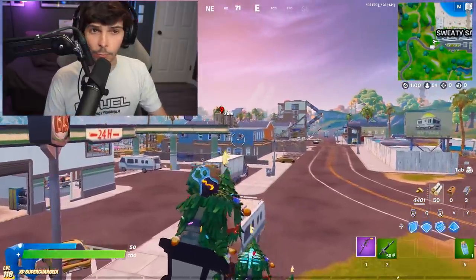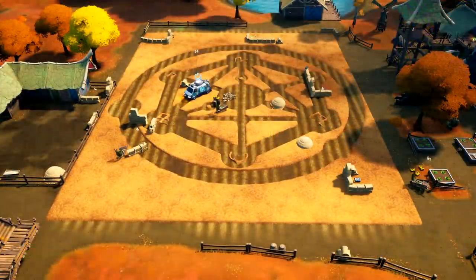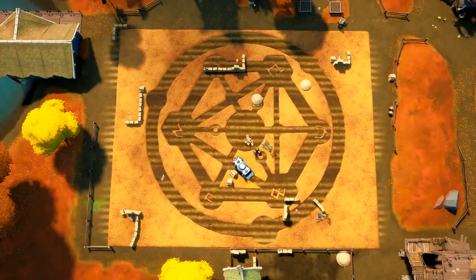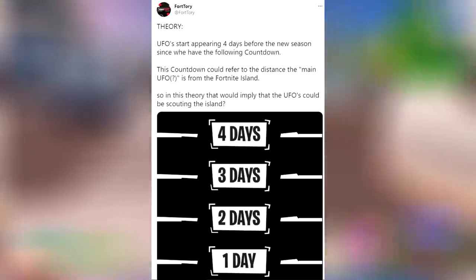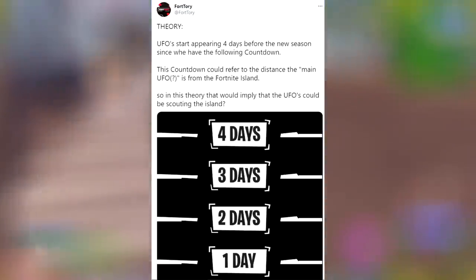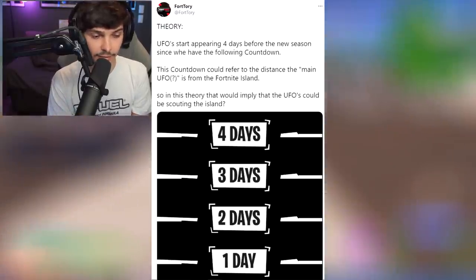You're probably wondering where the heck are the aliens — we got the crop circle, so why aren't they here yet? Well, according to leakers, this is actually the real reason why, and here's the actual release date of them. Theory: UFOs start appearing 4 days before the new season, since we have the following countdown in the files right now. The countdown could refer to the distance the main UFO is from the Fortnite island, implying that the UFOs could be scouting the island.